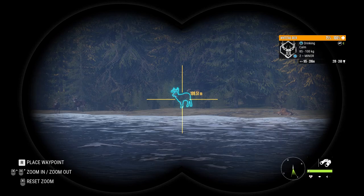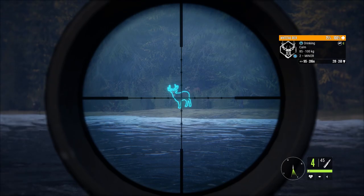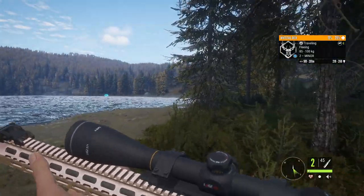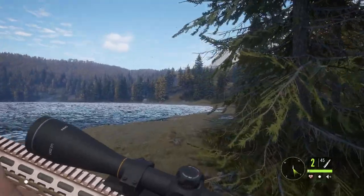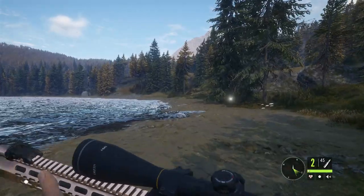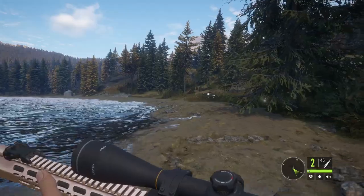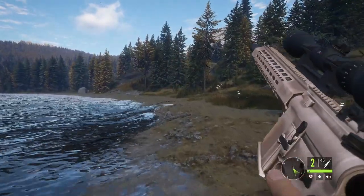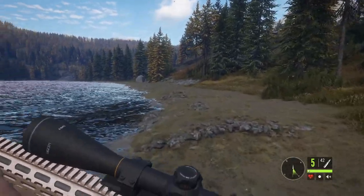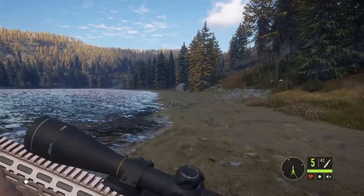We dropped the level 3 really easily. There's a nice level 2 here so we might as well take him while we're in the area. That shot was a little forward, but that's why I like the 308 Zara — I think this is still the best gun in the game. You can do quick successive shots with it but it still has the 308 power. It is such a great gun, it really is.